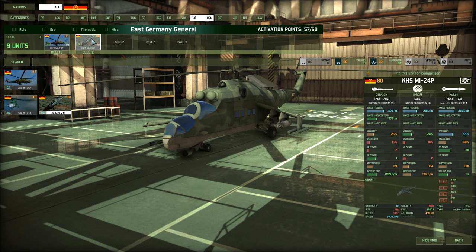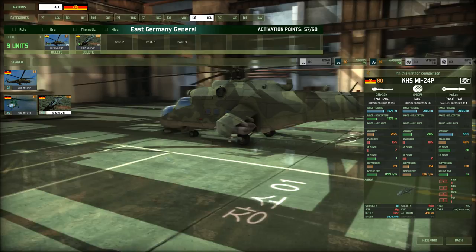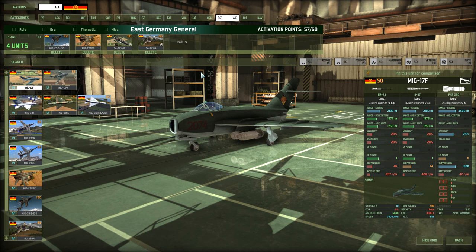The MI-24P is your more traditional gunship with 80mm rocket pods and a twin autocannon. Decent armor with one front and one side. Just make sure that if you retreat them, you do so quickly because the back and top are not armored. Taking a missile to the back of the helicopter is not something you want to do.